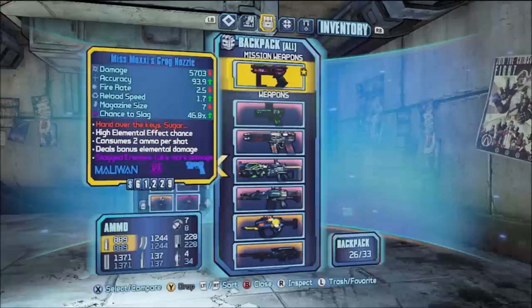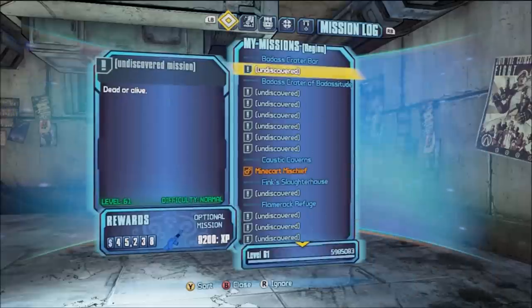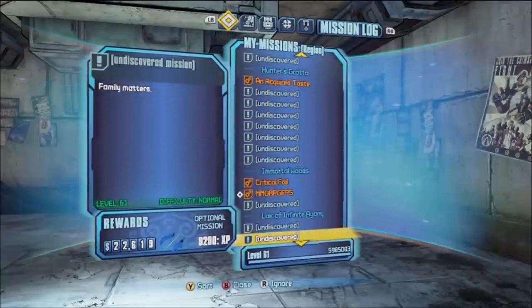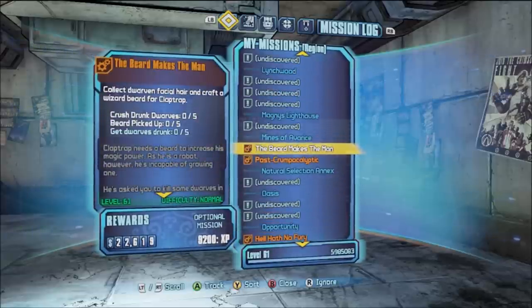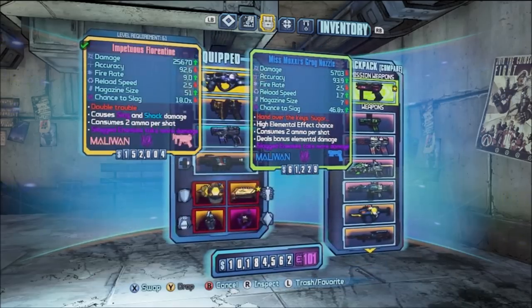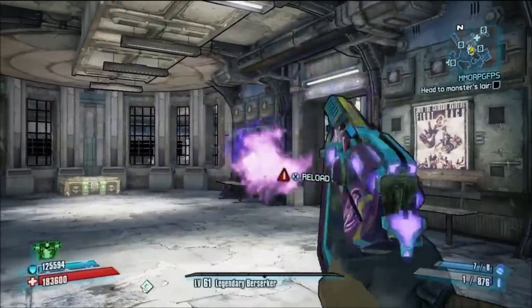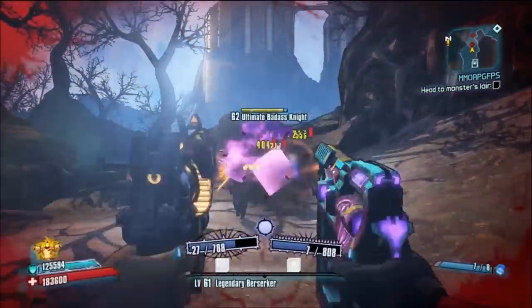This gun is a unique weapon, but it's actually a quest gun — it isn't a quest reward. It's like a mission gun, similar to the original Borderlands campaign with Doc Mercy where you were given an E-Tech gun and then lost it when you beat the mission. The same thing applies here. The quest is called 'The Beard Makes the Man' — just get on that quest, don't complete it, and you'll have this gun.